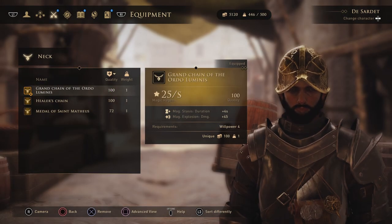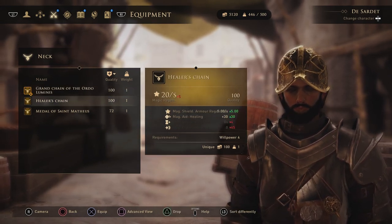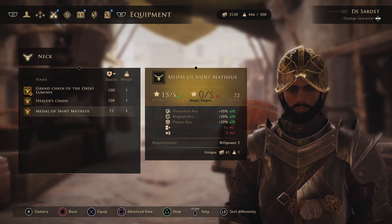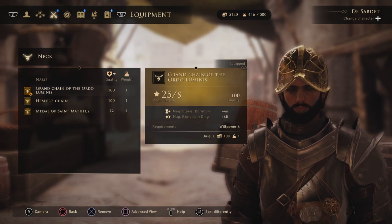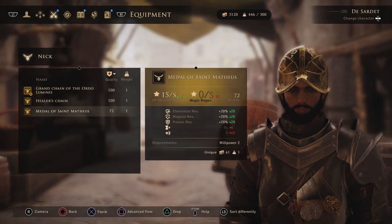Then we have necklaces. I believe Grand Chain of the Ordo Luminous is a faction reward - you need to have friendly status with Telemme to receive this chain, but if I'm wrong please correct me in the comments. Healer's Chain - I have absolutely no clue where I got it, but I think it can be found quite easily. Medal of Saint Matthias is granted early on in the game after some main quest so you can't really miss it.